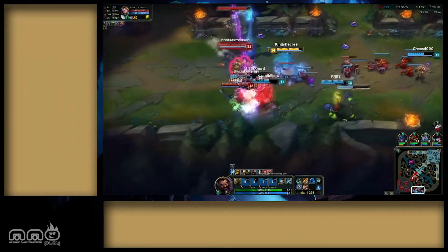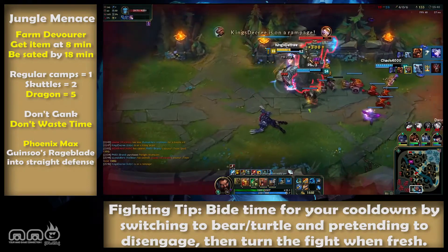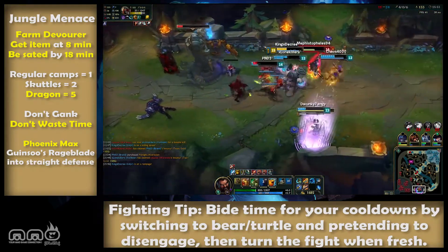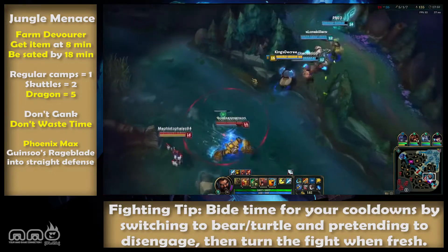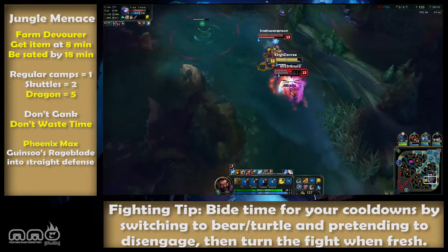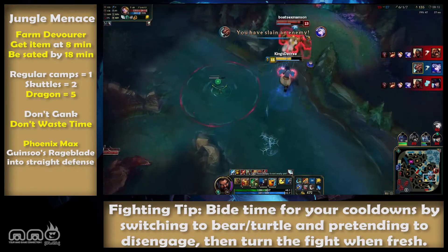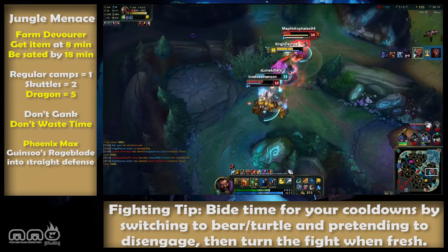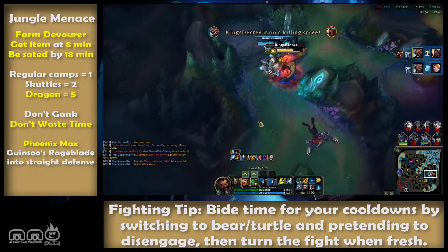The general playstyles. We'll start with the Jungle Menace — this falls right in line with a Devourer build. Take the flame level path and just farm for days. Times to aim for: get the Devourer enchant by around 8 minutes, then you should be sated by around the 18-minute mark. Regular jungle camps give you 1 stack, Scuttle gives you 2, and Dragon gives a whopping 5. Make sure to take each as quickly as possible, but only after you have the Devourer enchant — your stacks won't count before then. Try not to worry about ganking for your lanes unless it's immediately obvious you can get a guaranteed kill. Don't push the turret after; generally just don't waste your time. Just stack.